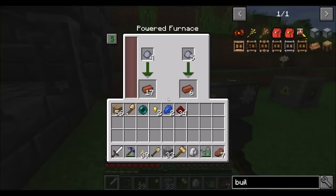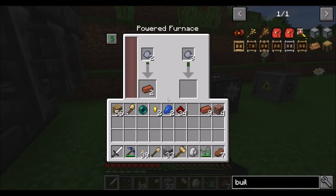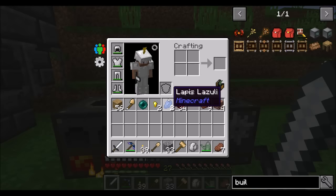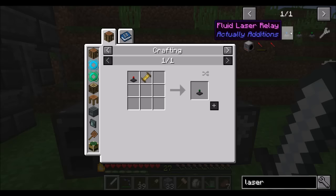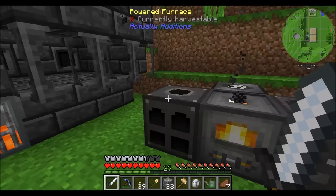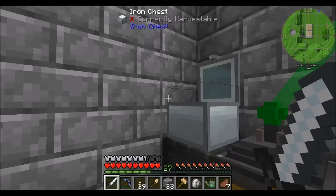Those bricks are almost cooked. Let's take them, get our bricks, and then make the builder. Now, how am I going to power the builder? The coal generator is running. There is the energy laser relay — we needed those to make item laser relays, and they're pretty expensive in terms of redstone and require a little bit of obsidian as well. But I totally think it's doable.